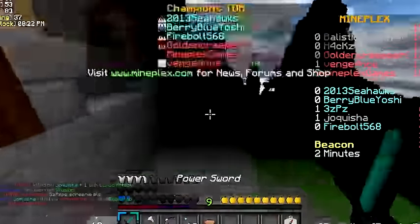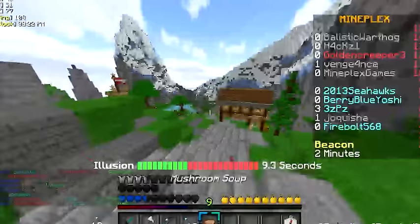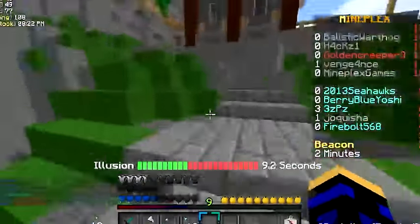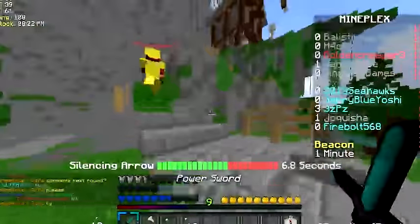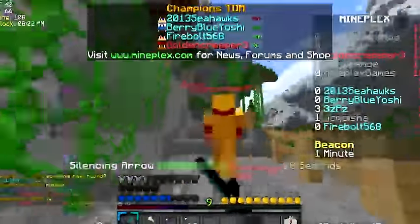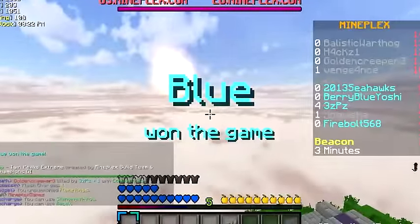And this guy wants a screenshot. But you guys can clearly tell these guys stand no chance at all. They're just all dead. This is why you guys use this method. 3ZPZ pinger confirmed - 100% ping, 0% skill. And that was 4 kills in the first game I went into.